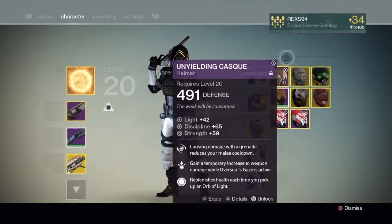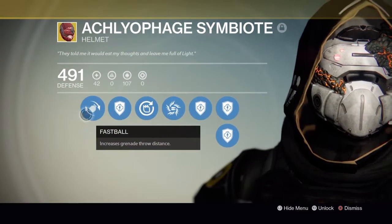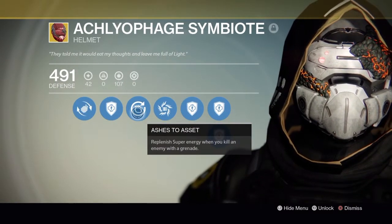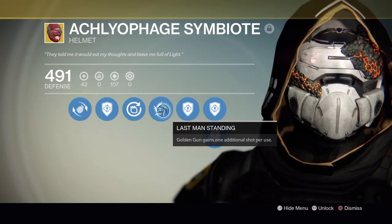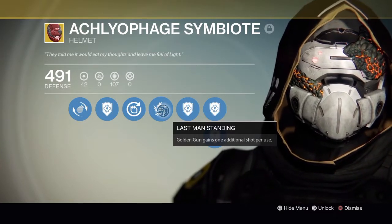The Symbiote helmet has to be the best for Golden Gun. It has Fastball for increased throw distance, Ashes to Ashes for increased super gain when killing enemies with a grenade, and Last Man Standing, which gives Golden Gun one additional shot per use — so you get four shots total. It doesn't add bonus damage, but if you miss one shot you still have three left, which is what the original Golden Gun comes with anyway.